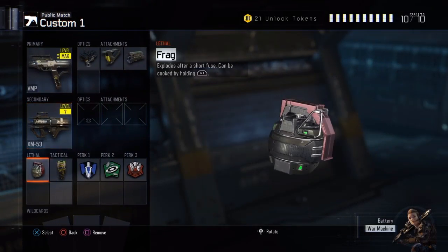For lethals, I have the Frag Grenade, and I really like this one because it rolls around. It doesn't stick like the Semtex, so it can get people a little farther out than where I threw it - in case I need it to roll a bit more. I've gotten pretty good at cooking it and timing when it will explode so I can get kills nearly every time. It really helps when I know where people are or if they're hiding behind something.